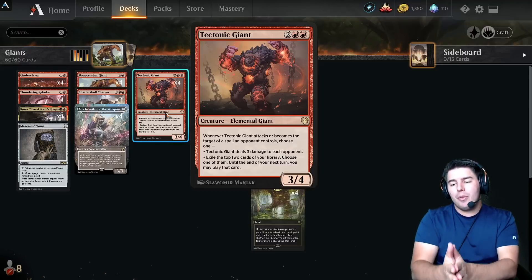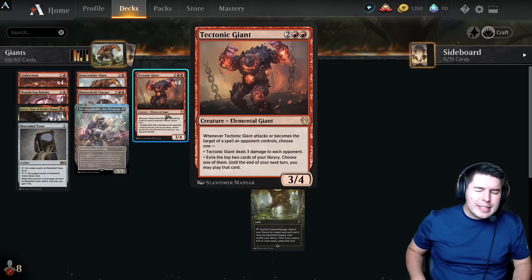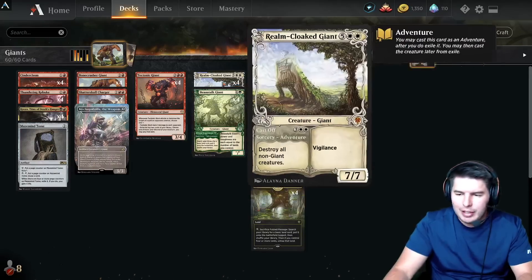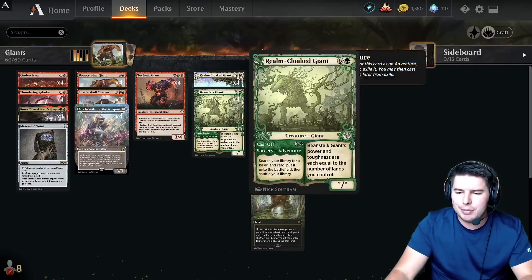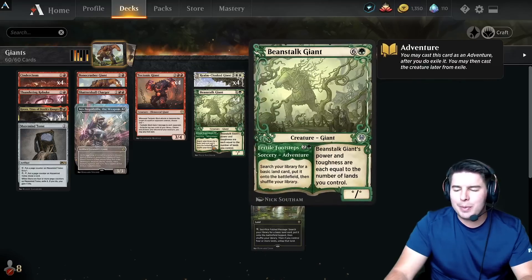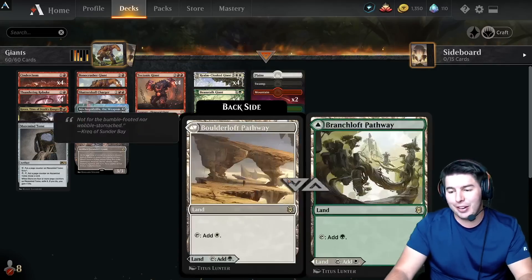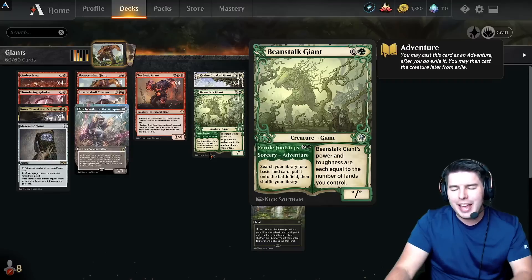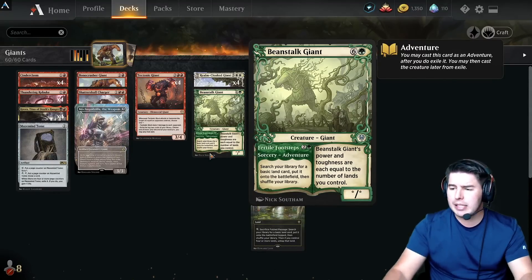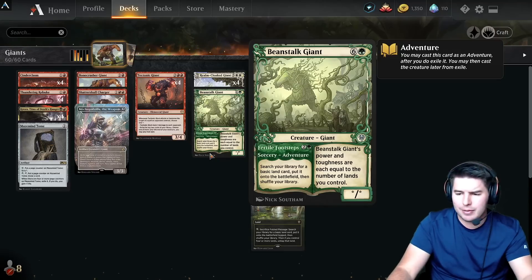Tectonic Giant is one of the really powerful Giants that feels overlooked. It's a great card but it doesn't have enough immediate upside, which is always the biggest issue — it dies to removal. The deck idea was to go deeper into green for ramp, but we had so many red cards that we went four color. Beanstalk Giant is one of the most easily splashable cards ever — it only takes one green for both sides.